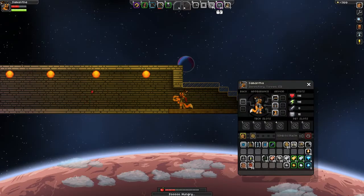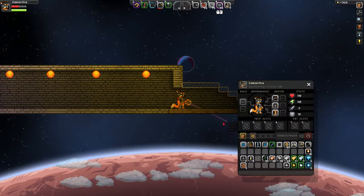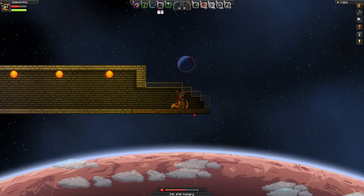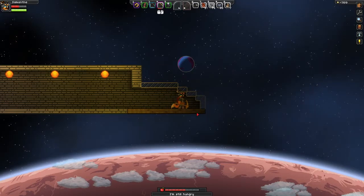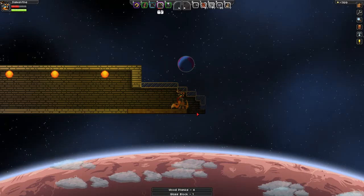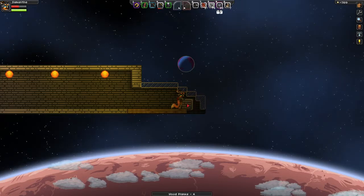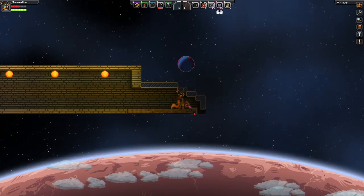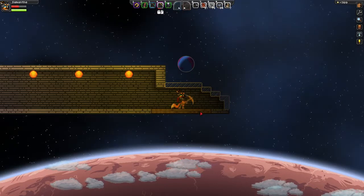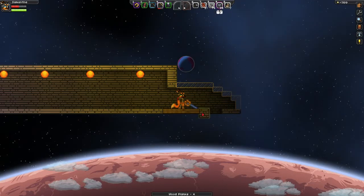I'm hungry again. I need more action slots — I wonder if there's a mod for more action slots. That would be nice. I don't think I'm going to do any bottom floors to the ship. I think I'm just going to build upwards.